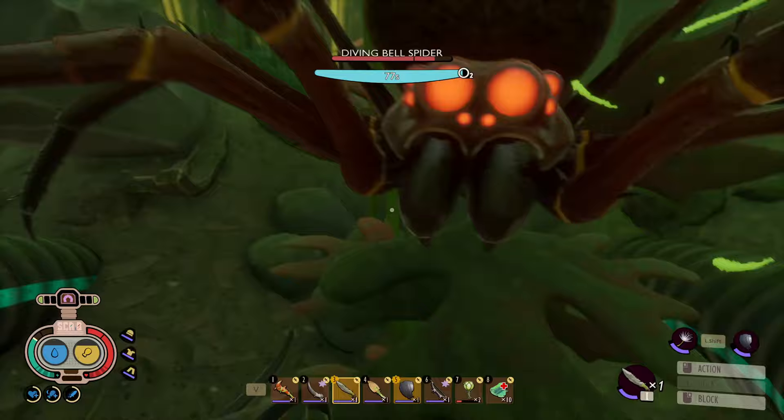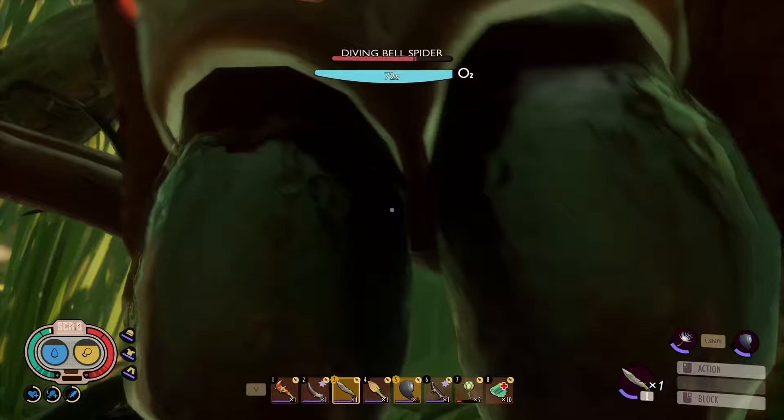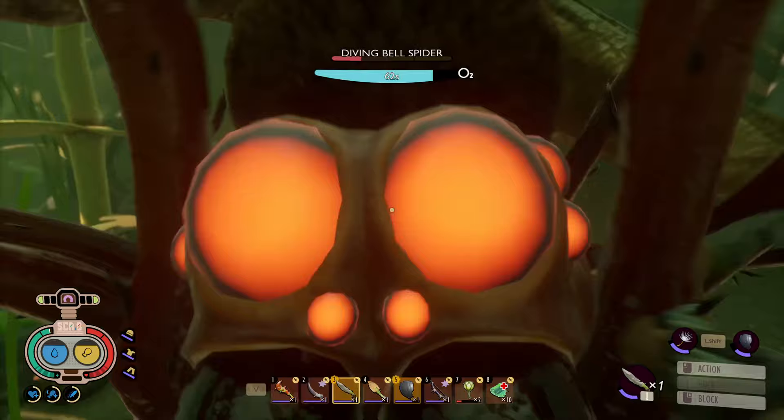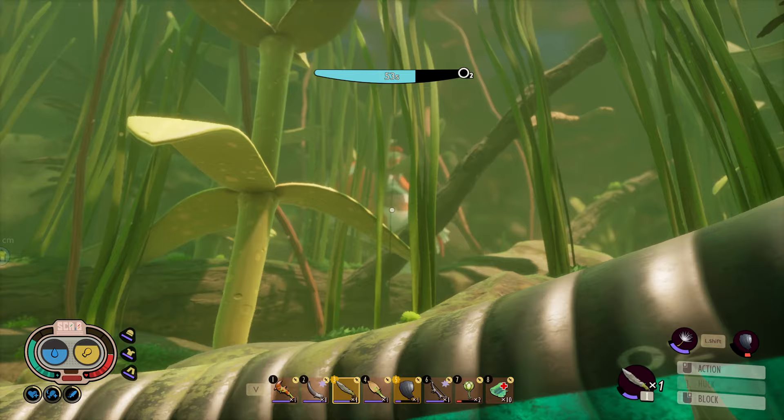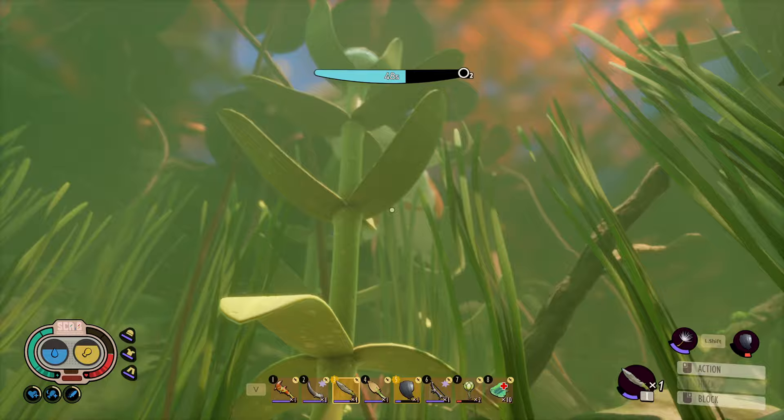One of the most common, aggressive enemies in the pond are the diving bell spiders. They only have one attack, and with a shield they're pretty easy — just don't get caught off guard by fighting all of them at once. The other thing to watch out for in the pond is the koi fish. Always keep your distance. If you get too close and it notices you, it might make you its dinner.